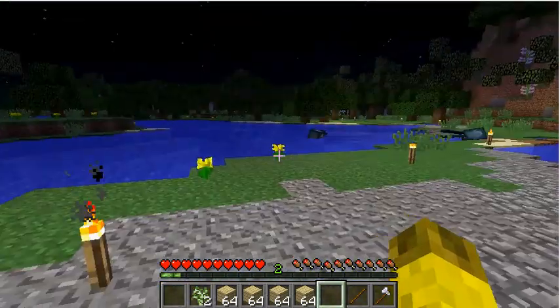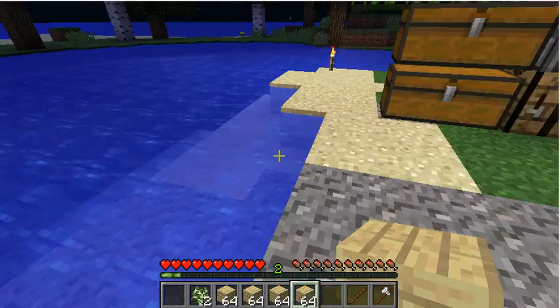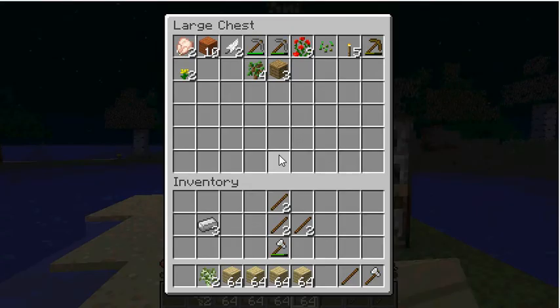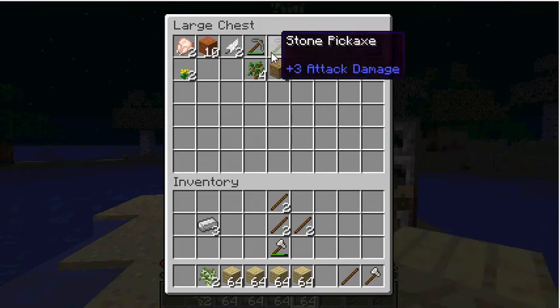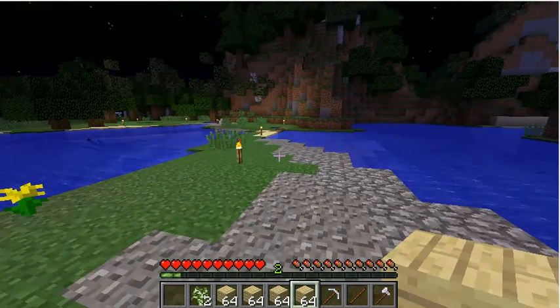Right here I think this is going to be like the little platform, and then off here it's going to be a big house in the middle of the water. So if I need to make a platform, that means I need to go mining so I can get some cobble. I'm going to go get like 30 pieces of cobble and I'll be right back.